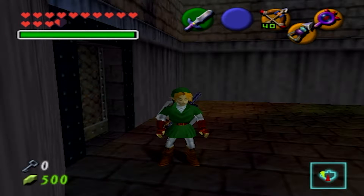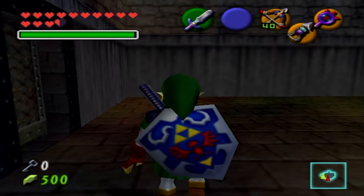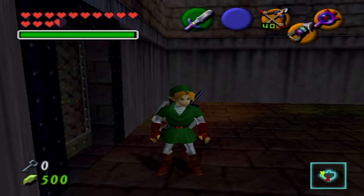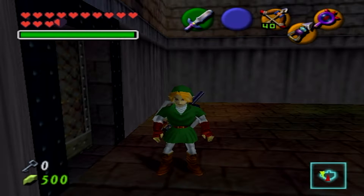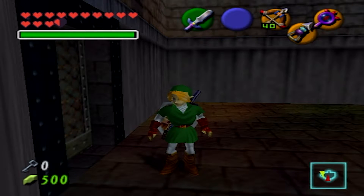Hey everybody, Skyrim here. Welcome back to another episode of The Legend of Zelda: Ocarina of Time. In the last episode, we went to Kakariko Village after gaining the Lens of Truth, and we saw our homeboy Sheik get attacked by a mysterious creature that was released from the Shadow Temple and is now wreaking havoc across the village. And here we are in the Shadow Temple, going to try to help Impa extinguish the beast.